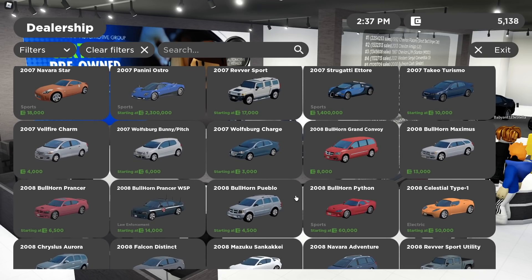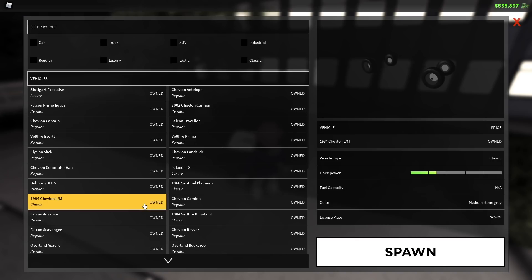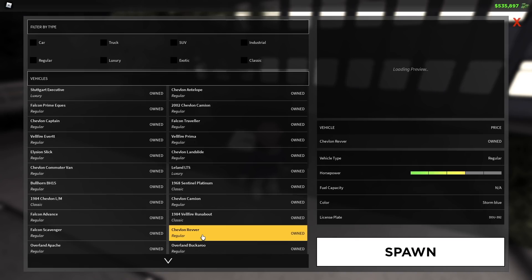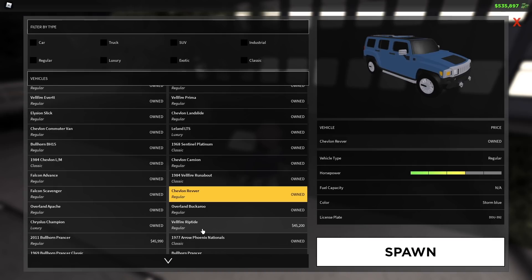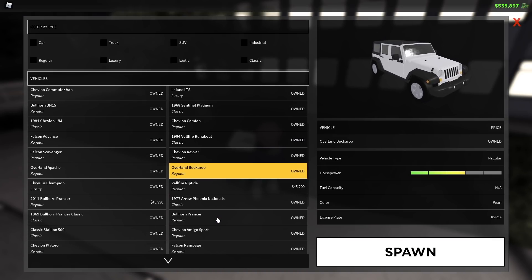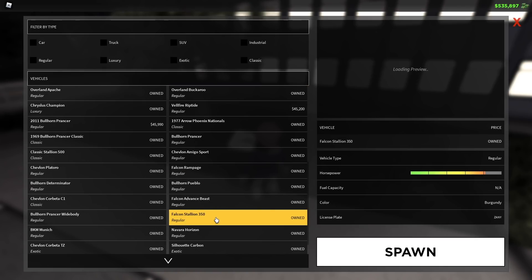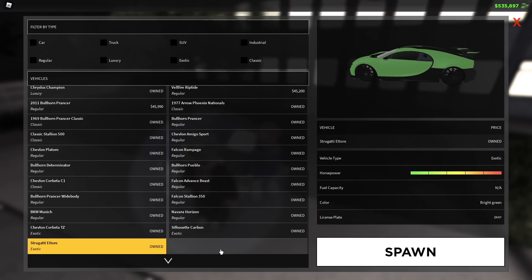Back over to ERLC, we can see how those vehicle names have now been adopted — like the 1984 Chevron LM, the Chevron Reverse, the Overland Buckaroo, and the Falcon Stallion 350. I know I mentioned the Strugati Etor as well. I hope you guys get the point — these names are now shared between both games.